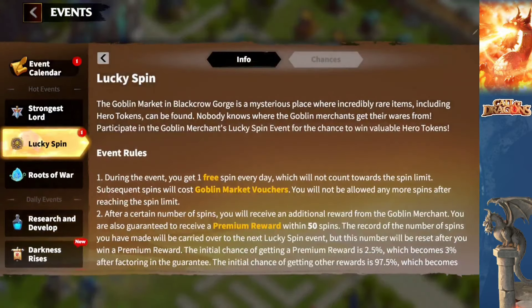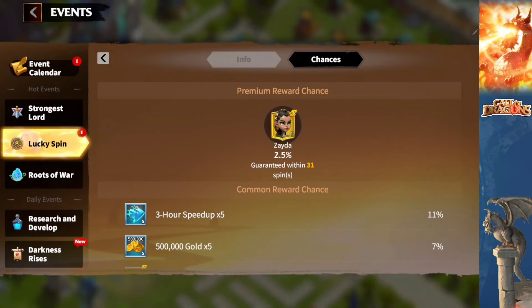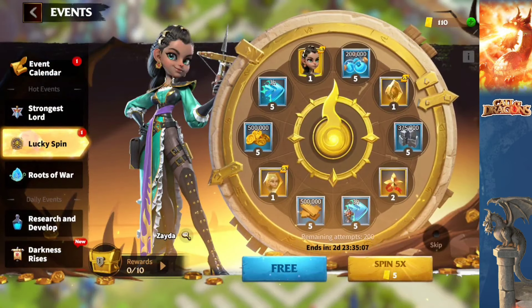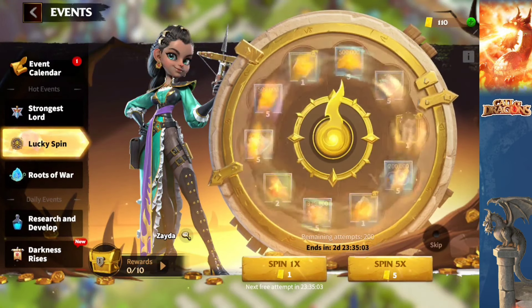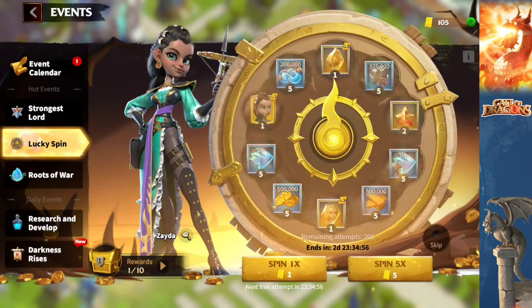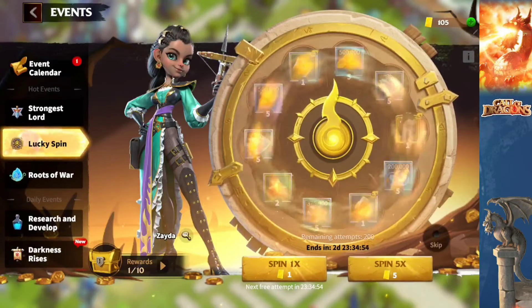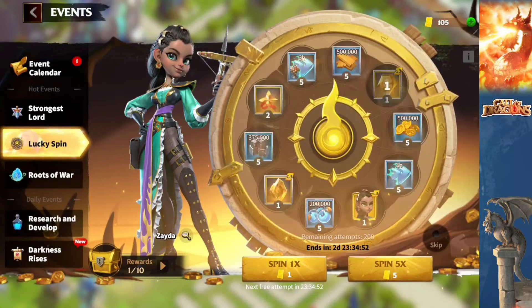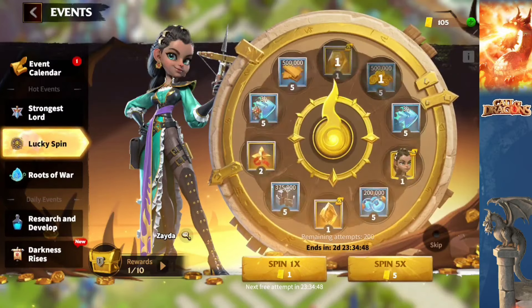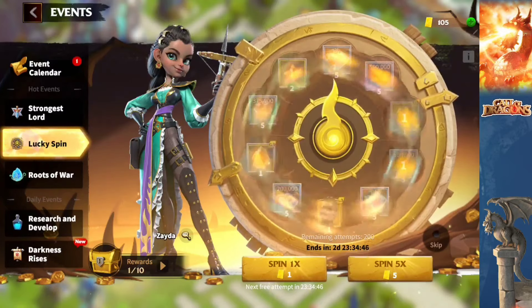And here we go, ladies and gentlemen, we're going to do the spin for the Zeta. We are guaranteed a 10 spot within 31 spins. Let's see if we can get it before that. I have about 110 tickets. I'm only going to use 100. I'll save the 10 for the next spin, which should be in one week from today. Let's see how this is going to go down. Hopefully we don't get destroyed.